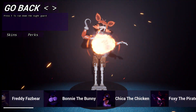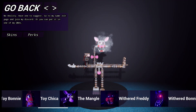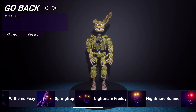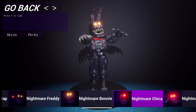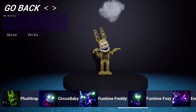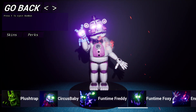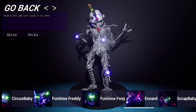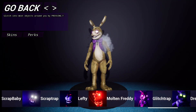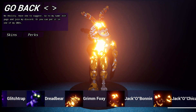Let's go through the character list. We've got Toy Freddy, Toy Bonnie, Toy Chica, Mangle, Withered Freddy, Withered Bonnie, Withered Chica, Withered Foxy, Spring Trap — which looks pretty cool — Nightmare Freddy, Nightmare Bonnie, Nightmare Chica, Nightmare Foxy — he deserves an explosion — Nightmare Fredbear, Plush Trap, Circus Baby, Funtime Freddy, Ennard, Scrap Baby, Scrap Trap, Lefty, Molten Freddy, Glitch Trap — he actually moves, he's special — Dreadbear, Grim Foxy, Jacko Bonnie, and Jacko Chica.